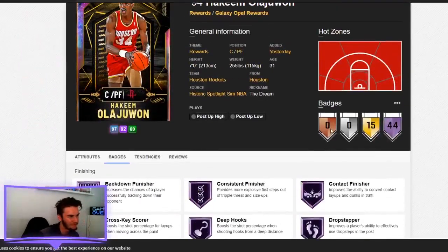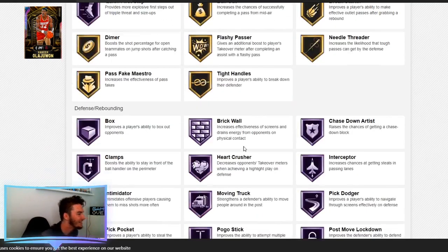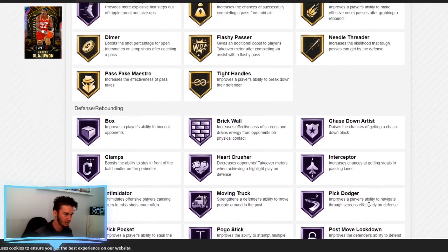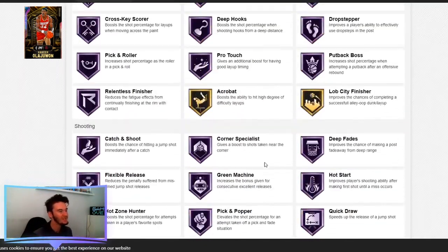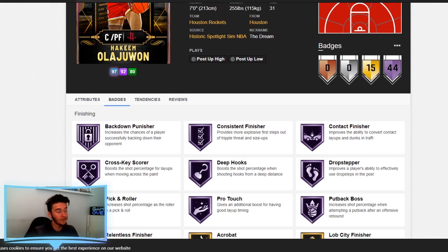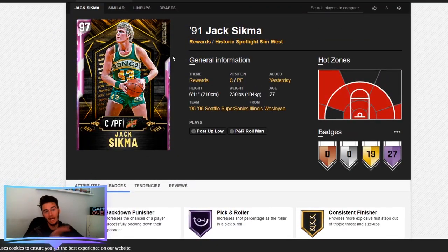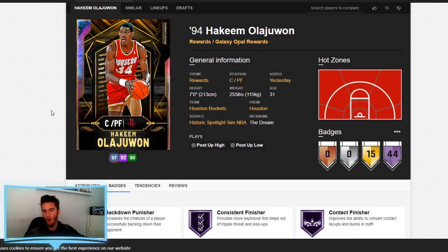He's got 44 Hall of Fames, including Quick Draw and Range Extender. Please tell me why we have this in April — can't we wait till a month or two before the next game is released before giving these cards out for free? He has Clamps, Pickdodger, and look at all the Hall of Fame defensive badges. He is a card that is absolutely worth the grind. Go for your first pink diamonds — Jeff Petrie, Michael Finley, Jack Sigma, Steph Curry — whichever ones you want. It doesn't matter, just know at the end of the day this card is worth it.